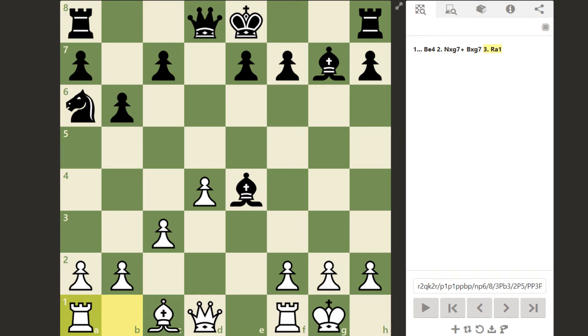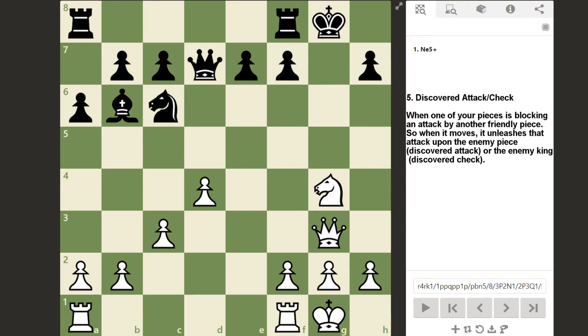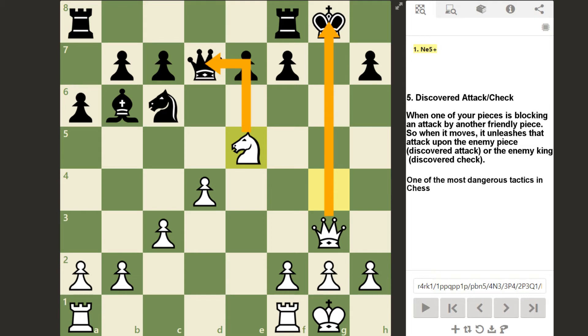The fifth tactic is called the discovered attack or discovered check. These are both the same type of move, except the discovered check involves attacking the king directly instead of any other piece. This tactic comes about when one of your own pieces is blocking an attack by another piece on an enemy piece or the enemy king. This allows you to move the blocking piece and attack something or retreat, while simultaneously creating a threat of your own. Discovered checks can be incredibly devastating and should almost always be avoided by the defending side.